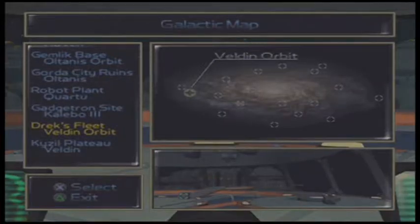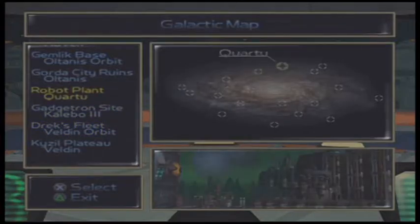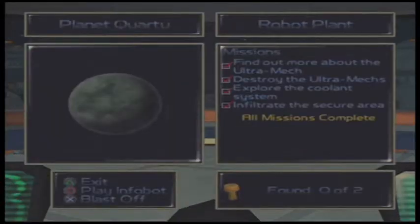Hello everybody, it's MrGoolGamer signing in today. Welcome back. I found out where that cracker bolt goes to. You won't believe it — the robot plant has more to it than just two story objectives. Yes, it has a location where we can find a metric ton of bolts.